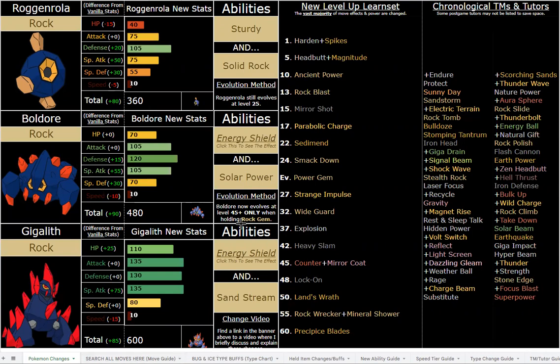Gigalith and Boldore are now pseudo legendaries. This is not an original idea but it doesn't make it any less cool — it's really sick. There are tons of new pseudos in this romhack: so far there's Magnezone, Kingdra, Exploud, Aggron, Dustox, and Gigalith is the sixth new pseudo legendary. There are also two-stage pseudos like Draculex, Gyarados, Wailord, and Milotic, plus a bunch of semi-pseudos at 575 base total, which are for a separate video.